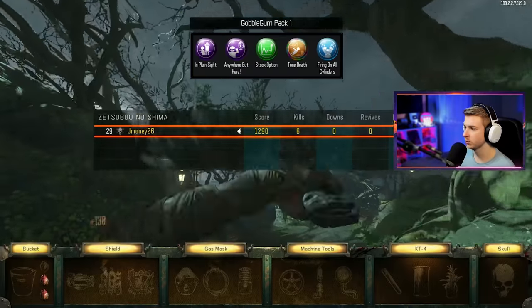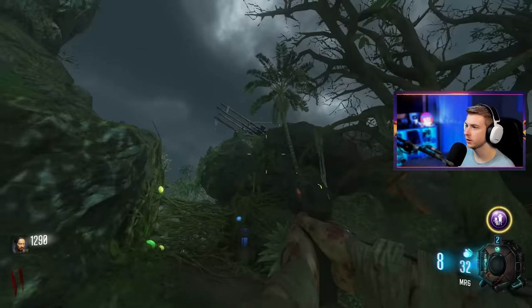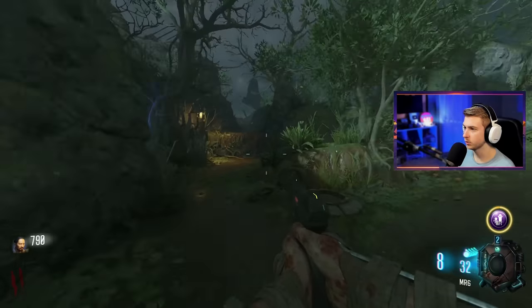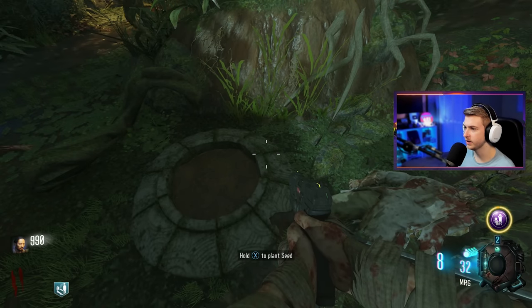I'm not really running any crazy Gobblegums right now. My first time through, I like to keep the normal Gobblegums on — I don't want to be wasting any Megas on a map I don't know. What did I just get? So that's just for like the bucket. We got two of them now. I don't know what the hell that's for. Why is the map shaking? Oh, because there's a plane. Looks like something's dropped — is that Quick Revive? Okay, well we'll go towards there. They just airdropped us a perk? Well, I guess I'll take it.